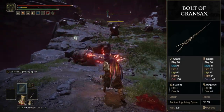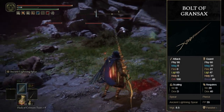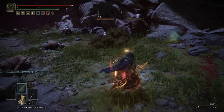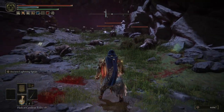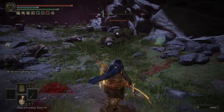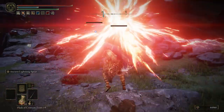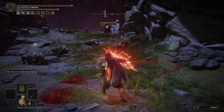The key thing to remember is that it actually scales off strength and dexterity, so although you are chucking lightning at people, it's not an intelligence weapon. The lightning special attack ability does have a high FP consumption, however there are talismans you can put on to try and reduce that, and there's also armour you can put on to increase your mind.